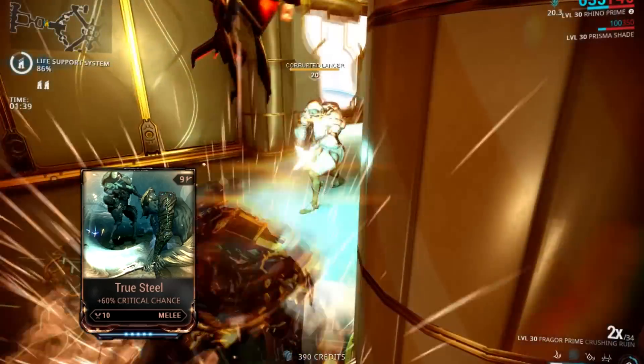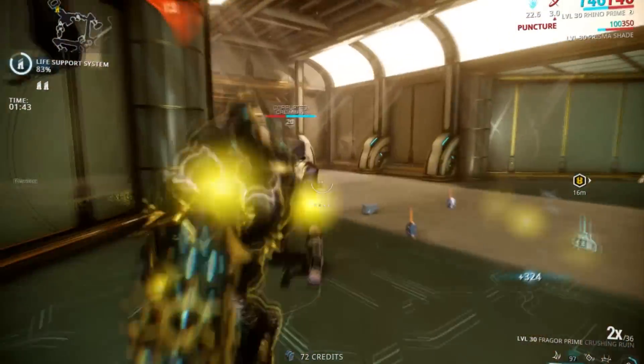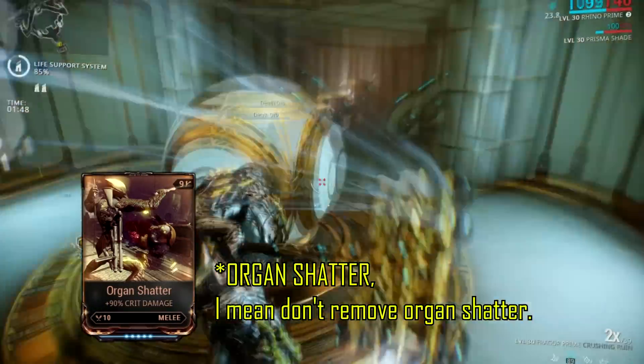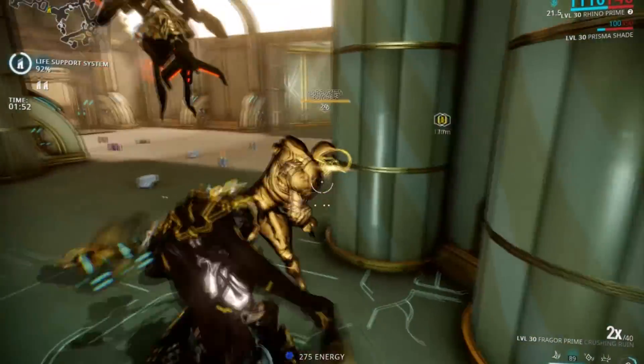Some can argue about the diminishing returns that True Steel gives, because it already gives you a really really high crit chance when you put it on with Blood Rush. Just don't remove the True Steel — you're going to need that in there since this is a crit build. The higher crit multiplier you have, the more crit damage you do, the better.